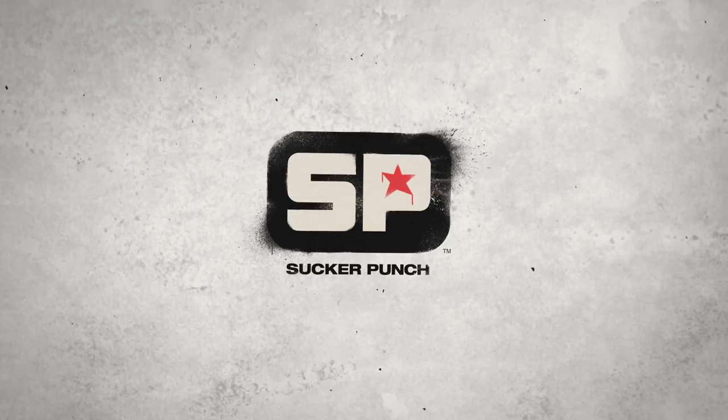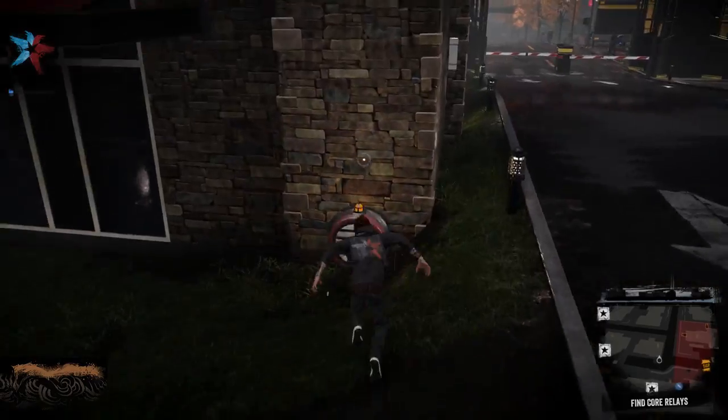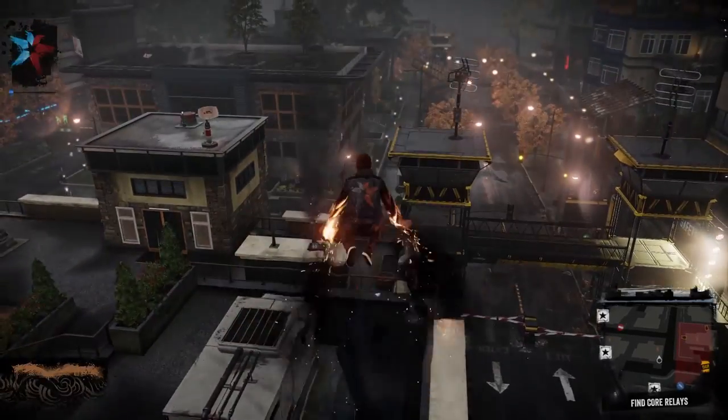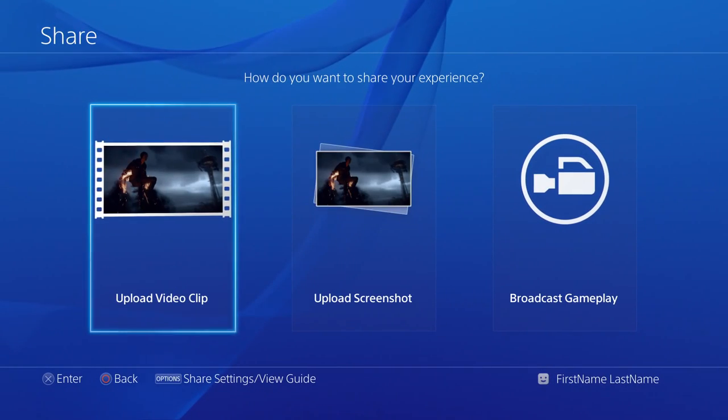Hi, I'm Matt from Sucker Punch with an introduction to our new Photo Mode feature. Photo Mode is a new tool for setting up screenshots in Infamous Second Son. Enter Photo Mode, set up your shot, and share it with the Share button. Let's get started.